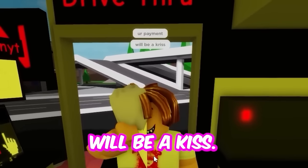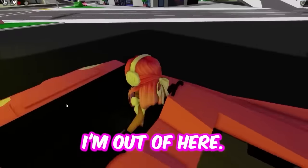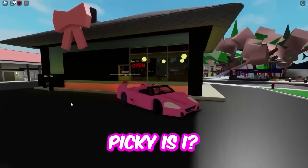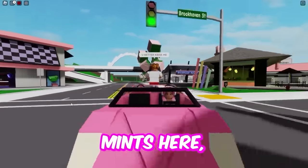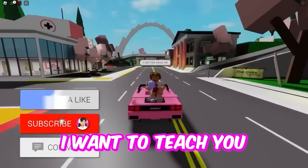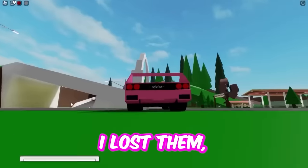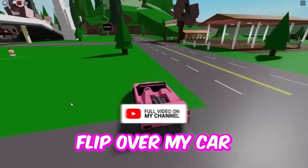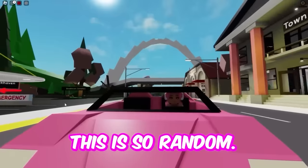I'll just take that and go — I was not expecting anybody to be here with me, that's kind of creepy. 'Your payment will be a kiss.' I'm not kissing you — give me my food, I'm out of here! I basically had to flip over my car to get away from him. What is going on? This is so random. I need to get back to busting myths.